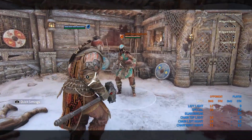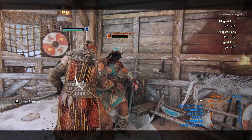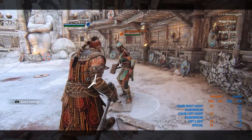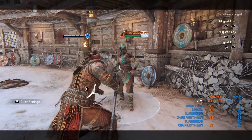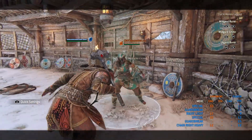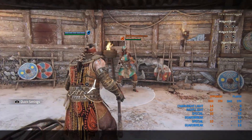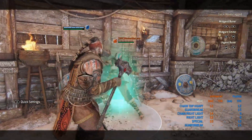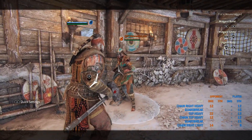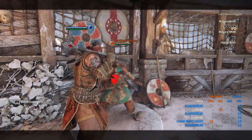Now I'm going to talk about the punish, because many people mess it up. While not next to a wall, the guard break only deals 12 damage. But if you don't have walls around you, do double light — easy as that, like a Centurion or Peacekeeper. If you're next to a wall, do a top heavy if you're in front of the wall, or a side heavy if the wall is to your side to wall-splat them, and you get a free top heavy.